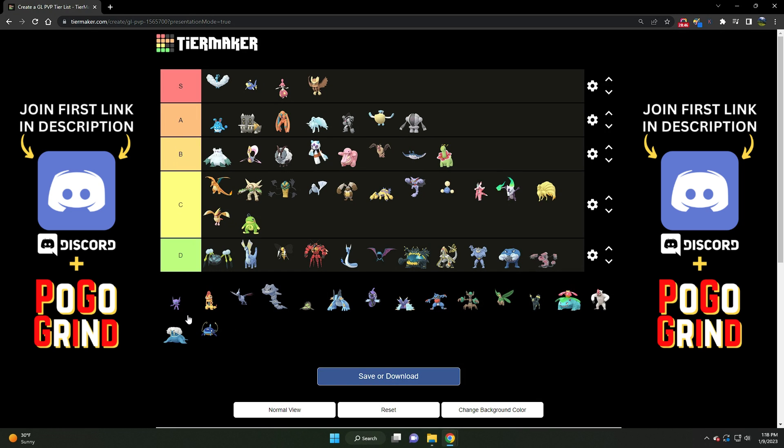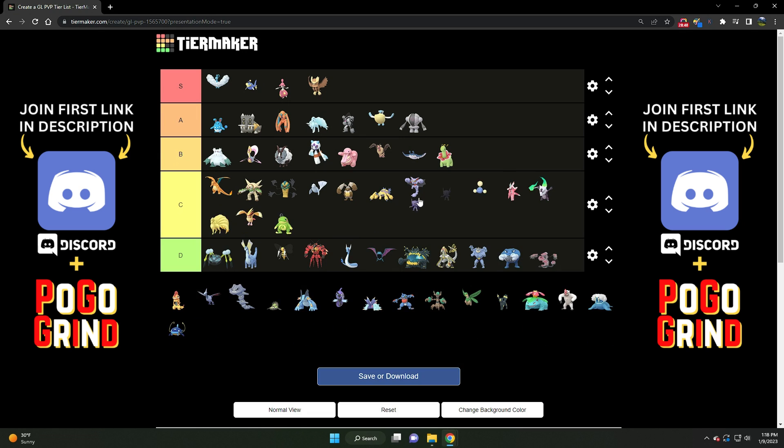We've got good old Sableye. This hurts me, but it's B tier at the moment — a B tier Ghost/Dark type. The problem is that there aren't as many Nidoqueens to contend with for Sableye, and that combined with the rise of Noctowl has really bumped Sableye down a notch. It still has some use, but the use is a little bit more limited now.